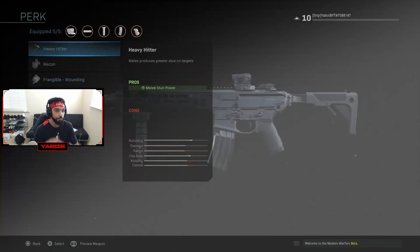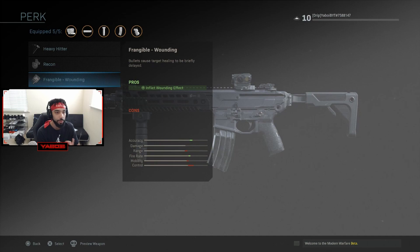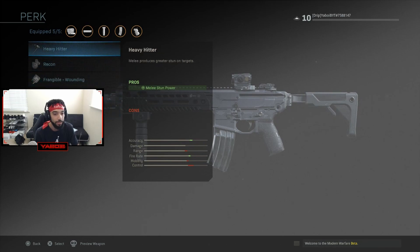Here are some of the perks: Heavy Hitter — melee produces greater stun on targets; Recon — enemy name plates visible at greater distances; Frangible Wounding — bullets cause target to be briefly slowed; Fully Loaded — start with maximum reserve ammo; and Sleight of Hand — reloading faster when under pressure. Those all do different things, which is pretty nice.